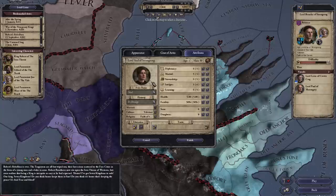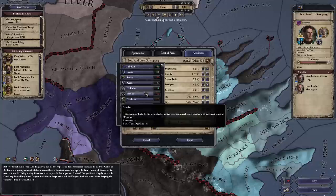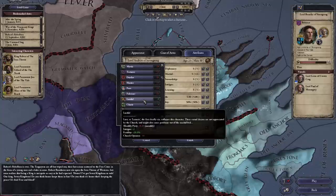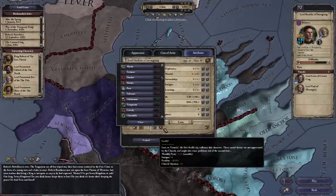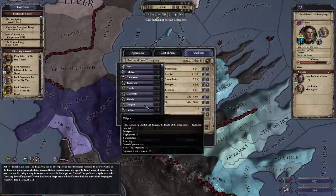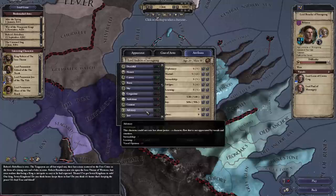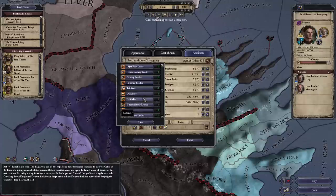My house is going to be House Guile — the Guile Dynasty — and our first ruler is going to be named Andros. Let's go in and pick our traits. Andros Guile is going to be a very good military leader and also a very cunning man. He does have a few bad traits, of course. Lustful, for one — which actually isn't that bad, depending on your opinion. Lustful can be nice because it gives you extra intrigue and extra fertility, meaning you'll have children more quickly, though it does make you more prone to affairs, which can lead to your wife trying to kill you.